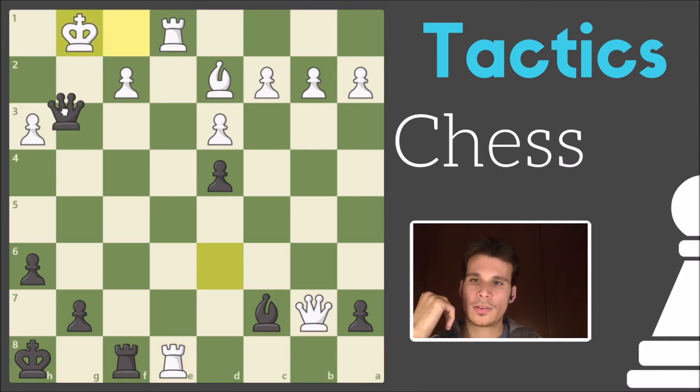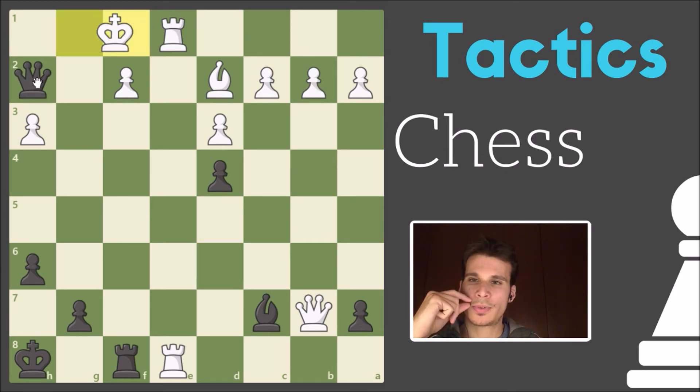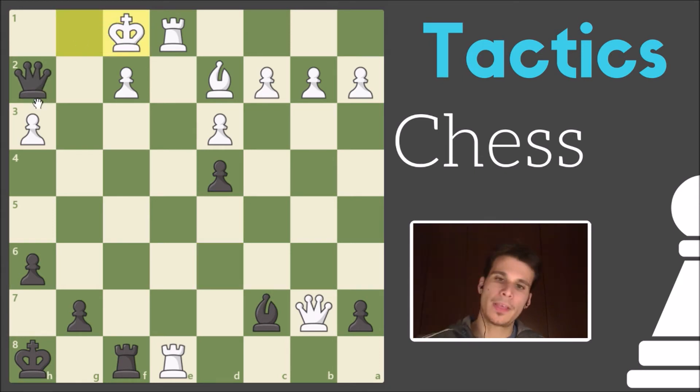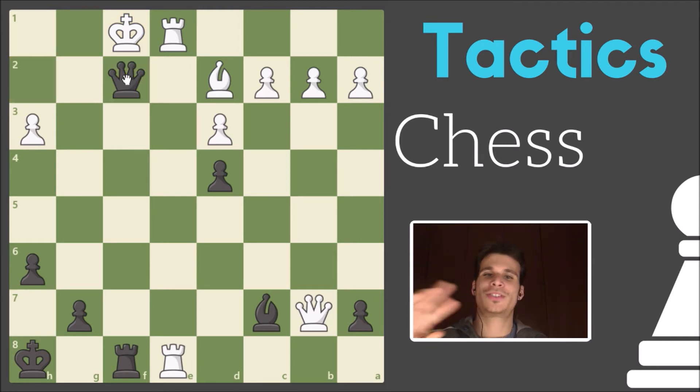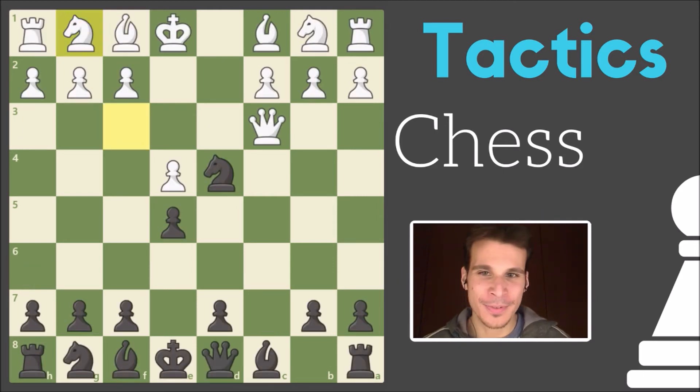Okay, so now I think the right choice would be this one. Oh, there is a checkmate here — queen f2. I was doing all my crazy calculations and stuff. And that's the third puzzle. Let's move on to the fourth.